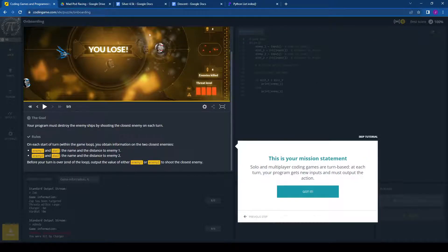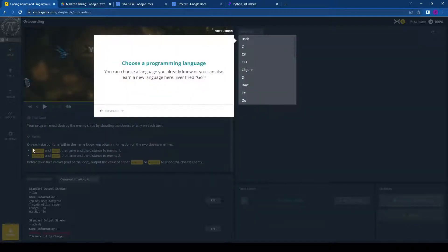This is your mission statement — it gives you a goal. In this case, it asks you to take the information about enemy one and its distance, and enemy two and its distance, and you have to output which one to shoot — whichever one is the closest enemy. In yellow, those are variables that are being given to you. You can choose any programming language available; I'm going to be doing this in Python.